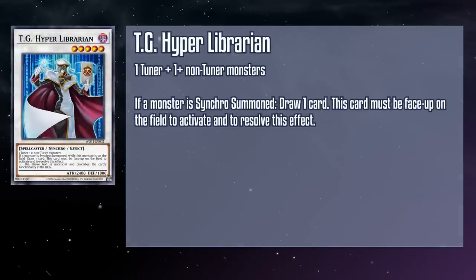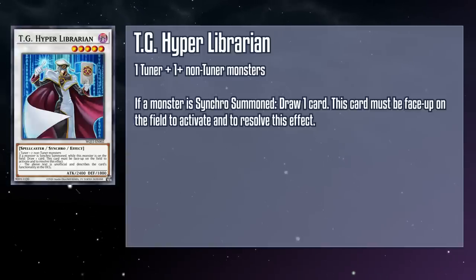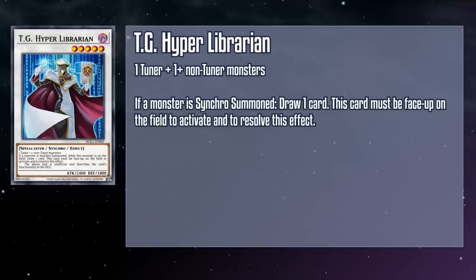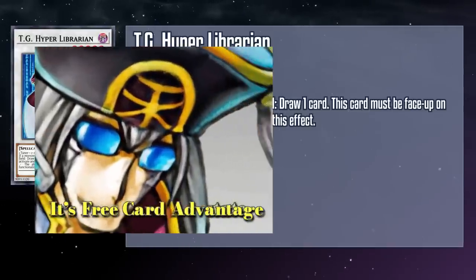TG Hyper Librarian is a level 5 dark spellcaster monster with 2400 attack and 1800 defense requiring generic material. If a monster is Synchro summoned while this card is on the field, you draw a card, and this card must be face-up on the field to activate and resolve this effect. Even if you went into this video knowing nothing else about TG, you still probably know about this monster. Good Synchro monsters tend to work by offsetting the natural dip in card economy that comes with using the mechanic — if you take a tuner and a non-tuner and turn them into a Synchro, you gain a monster but lose two as material. Hyper Librarian effectively front-loads that refund, letting you draw a card every time you Synchro summon, so instead of going minus one inherently, it's a net zero. And since this is not once per turn, you can keep making Synchros for free, provided you have the material on field to do so.